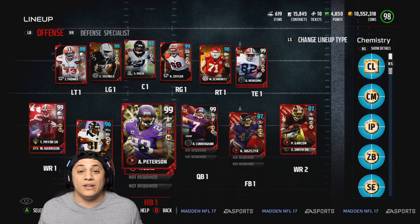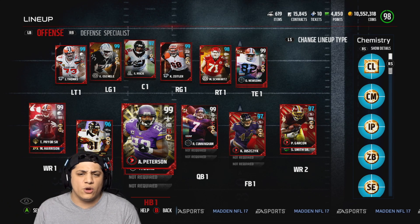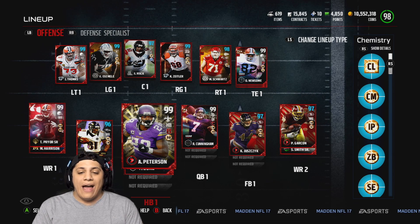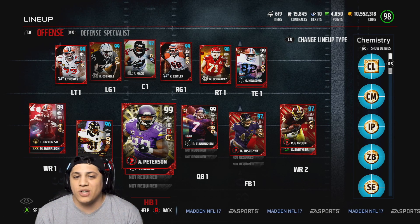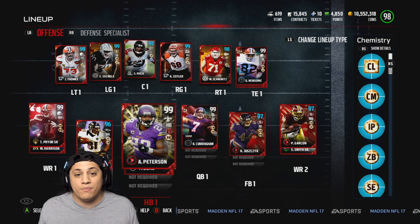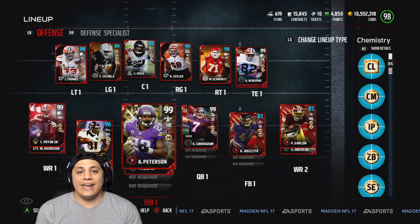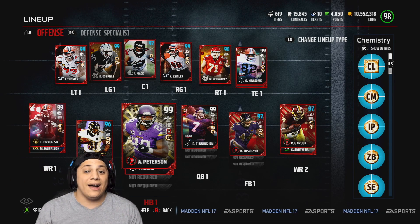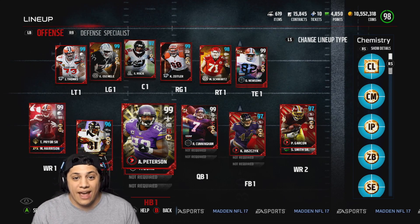Remember when I was testing out that Adrian Peterson and we didn't really get to test him out? The guy was running nickel blitz and cheesy stuff — I don't blame him, it works. But I had to focus on winning the game, and on offense he was running Jumbo, which is my kryptonite. So I'm going to be testing Adrian Peterson again in this video while also testing out HaHa Clinton-Dix on defense. Without further ado, let's jump right into this game.